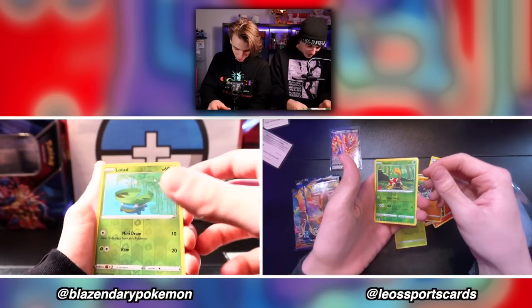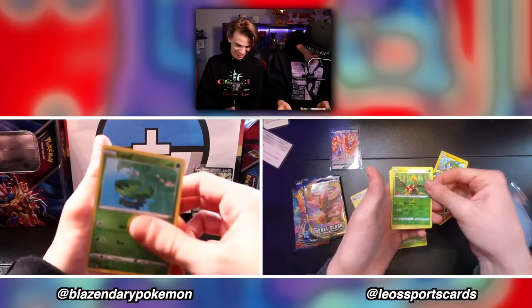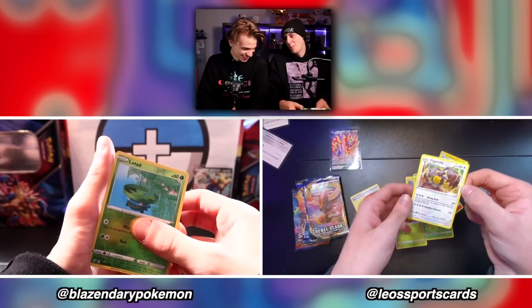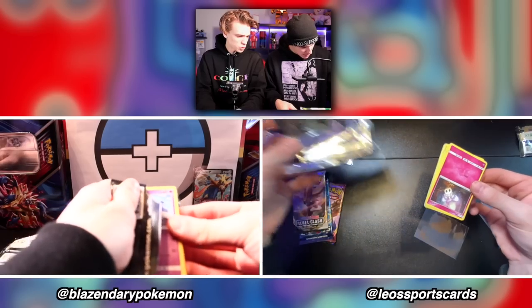All right, Growlithe, Koffing, Rolycoly — what do you have? Call them out! Chuckle, Chuckle — low dad. Charjabug looks like a durag. Angry buddy and deer guy. All right, and my end card is absolute garbage.